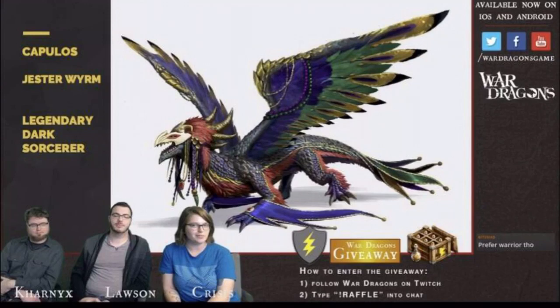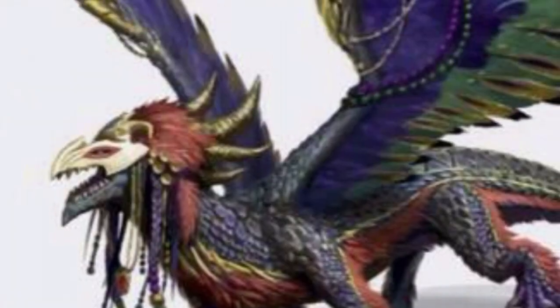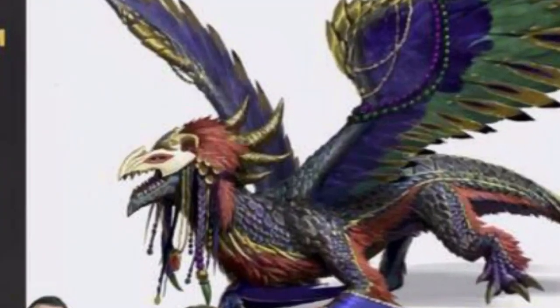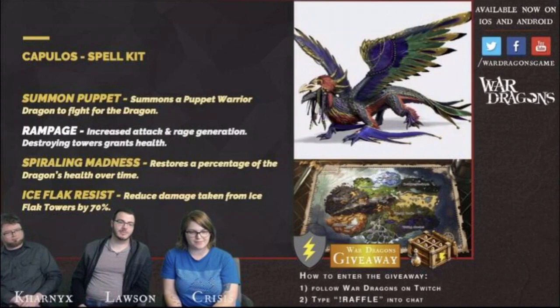Kapilos, Jester, Wyrm — I'm probably mispronouncing that. These are such meme-able faces as always. This kind of reminds me of Quetz in a way. Visually awesome, graphics amazing. Dark Sorcerer, by the way. So this is basically like the autopilot. Summon Puppet — summons a Puppet Warrior Dragon to fight for the dragon.